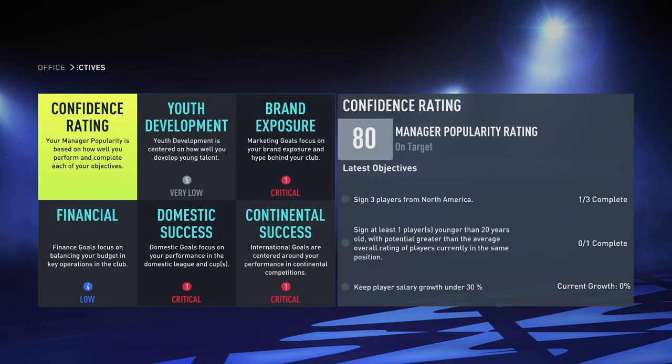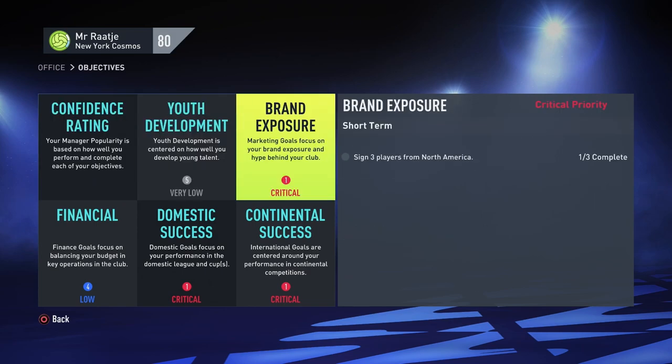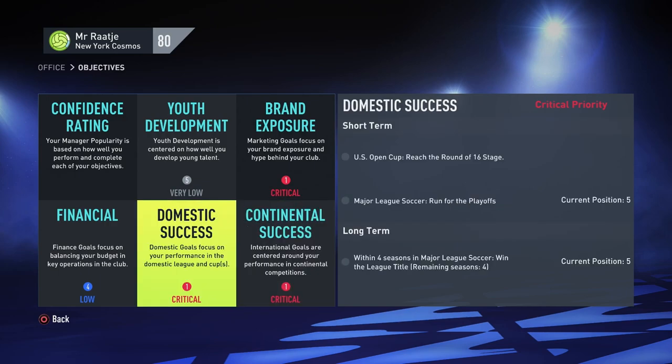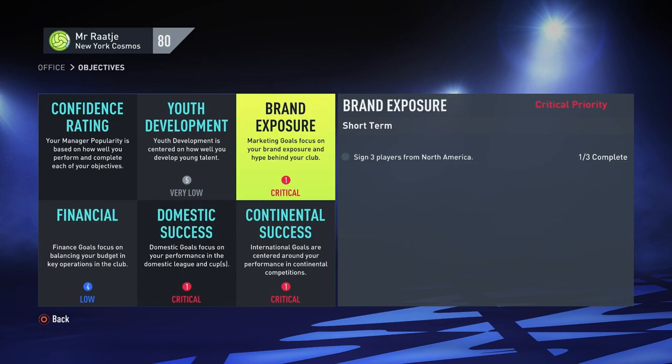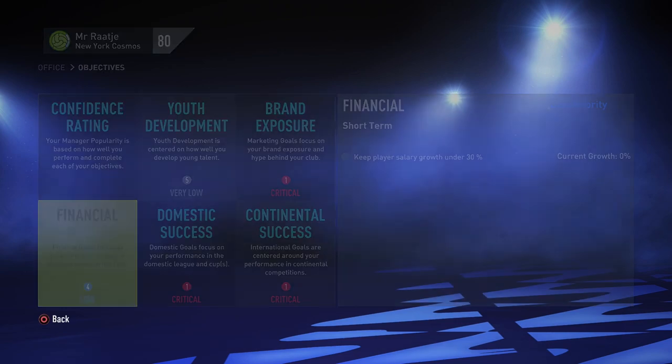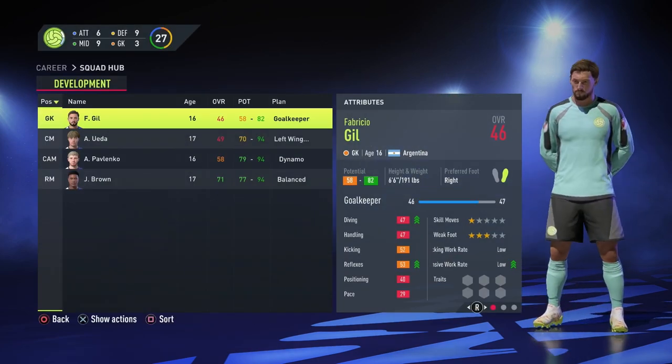For board expectations I've set this to Football Giant, which means we have critical brand exposure and critical continental success — though there's no continental cup in America, so that's a bit of a shame. Domestic success means we probably need to win the MLS within a few seasons. The objectives include winning the league title within four seasons, signing three players from North America, signing at least one player younger than 20, and keeping player salary growth under 30 percent.